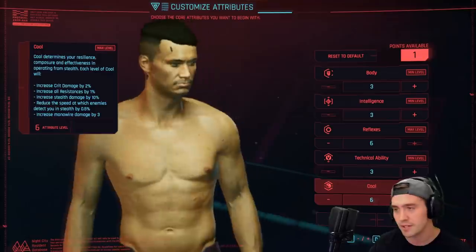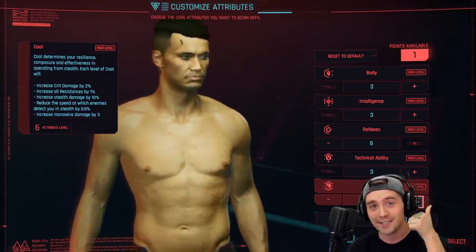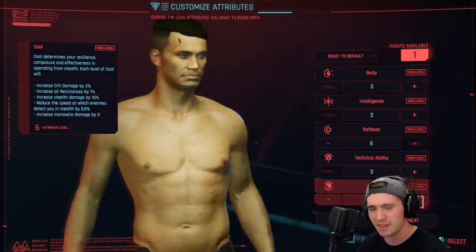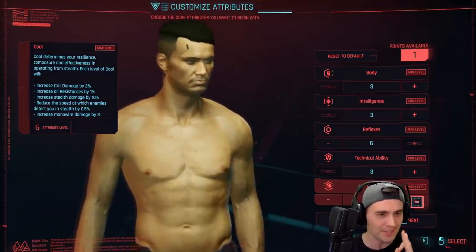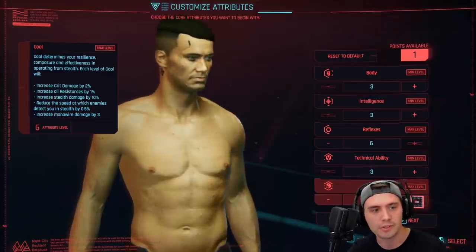Then we've got Cool at the very bottom — this one is stacked. Crit damage 2% per point, all resistances boosted by 1% per point which is much better than you think, but honestly the big one is that it increases your Stealth damage by 10%! That is an insane damage multiplier. Absolutely incredible.